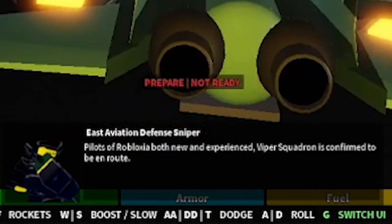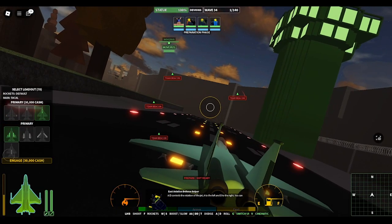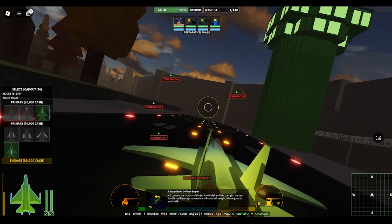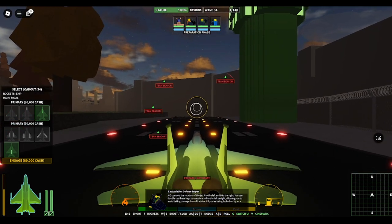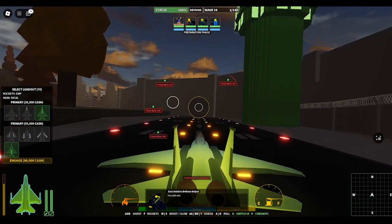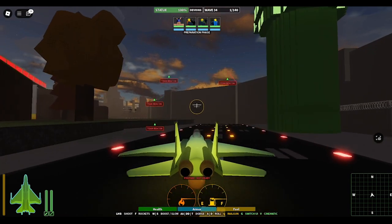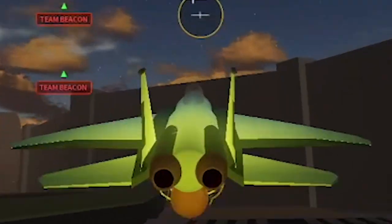Here are the loadouts. I'm going to go EMP and 50 cal. I haven't used 50 cal a lot — I usually default to my usual loadout — but because I'm going to be dealing with anti-air turrets, I will be using 50 cal. 50 cal shoots slower and uses only one bullet per shot. I'm going to click Engage and we are ready for liftoff.